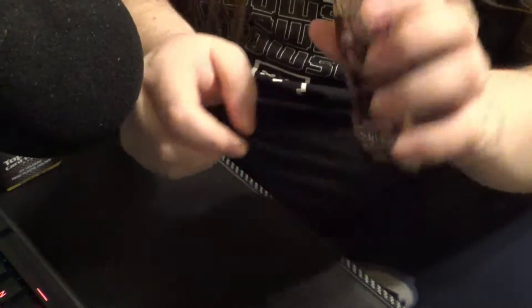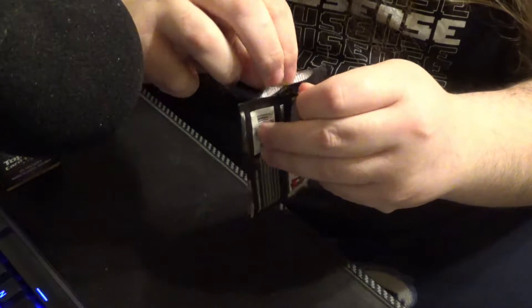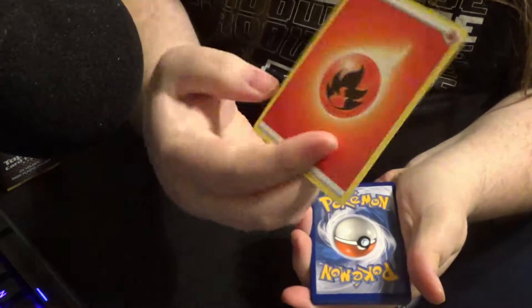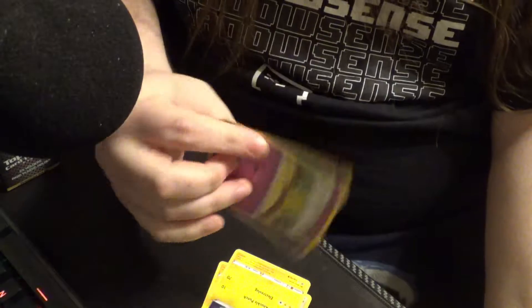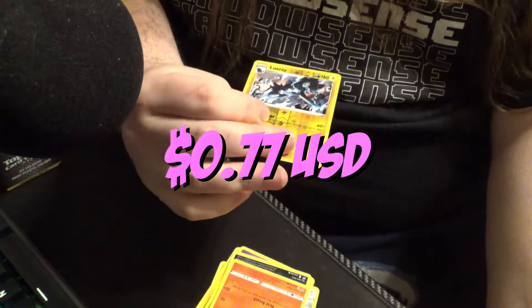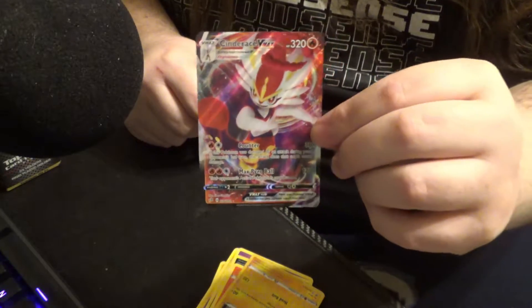We're gonna open Rebel Clash next. Premium crack — there we go. Code card, one two three to the front getting rid of fire. We have Bewear, we have Skyla, we have Luxio, Honedge, Impidimp — I love that guy so much — we have a Magmar, a reverse Luxray, and then we have a Cinderace VMAX. Hell yeah, that's a really good pull! Look at that — just a nice looking card, I really like that art.